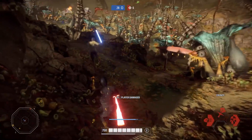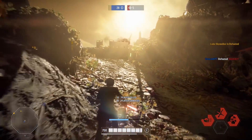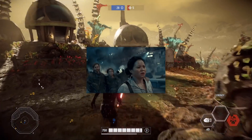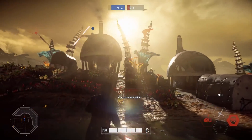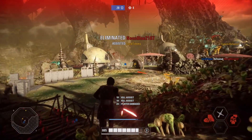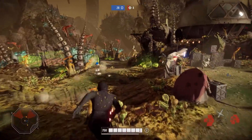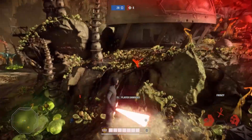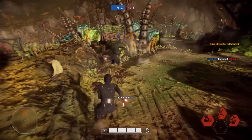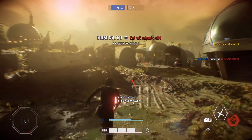There are two trooper skins I wanted to mention — one for infantry and one for a reinforcement. The first is for infantry: the new resistance fighters. In Rise of Skywalker it seems like there are going to be a lot of new people fighting for the resistance, so taking those outfits and using them in the DLC to give different appearances for assault, heavy, officer, and specialist would be really cool. Put them at around 10,000 to 20,000 credits and people would buy them.